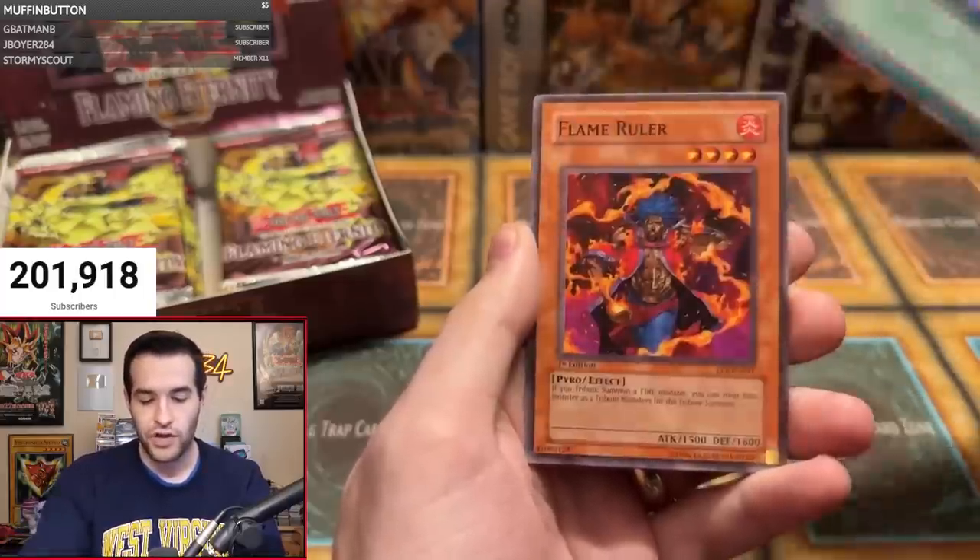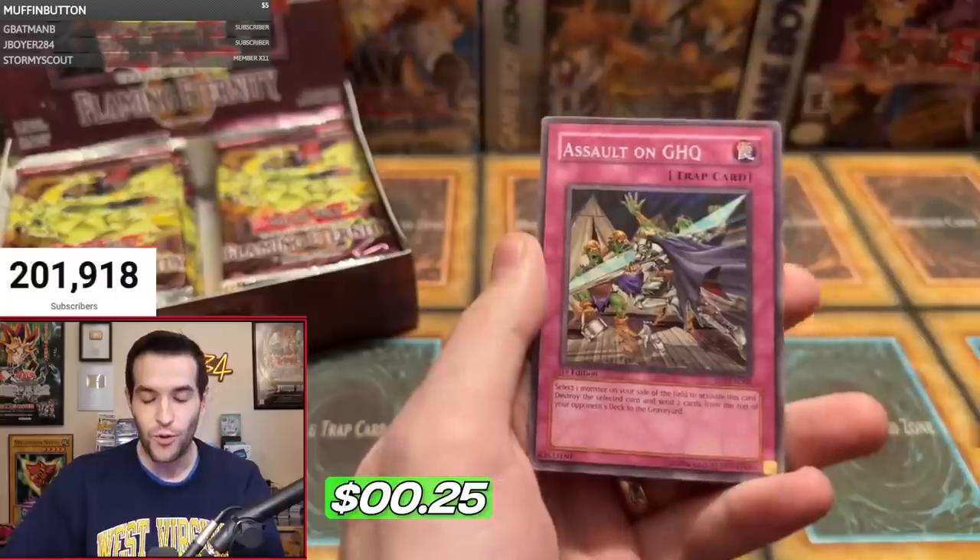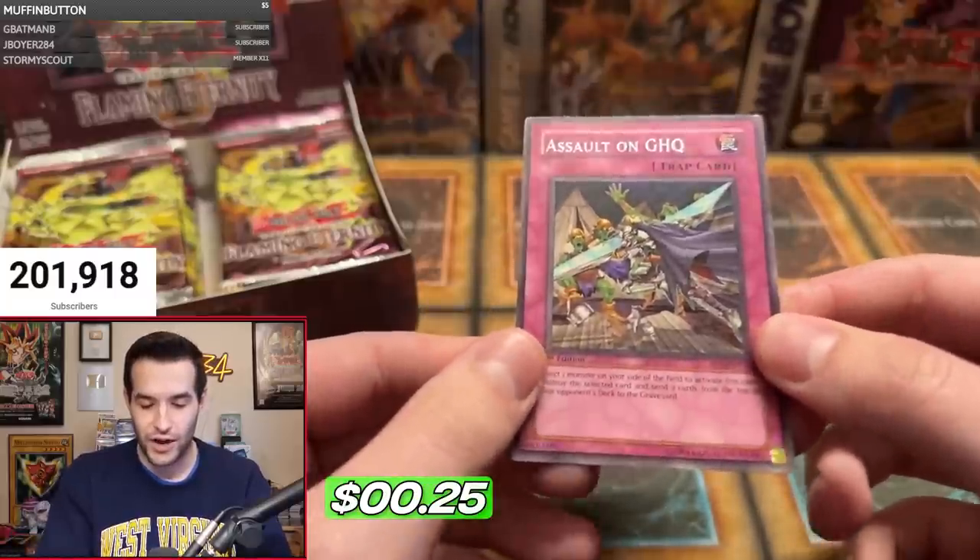Fulfillment of the Contract, Flame Ruler. And oh — a Soul on GHQ. That's a rare. We're not oohing at rares anymore. We're not excited for those.